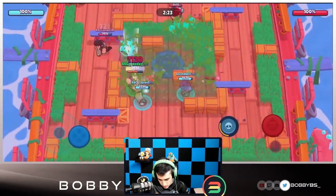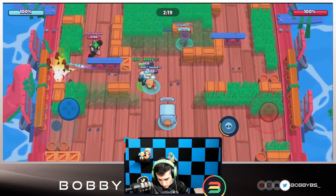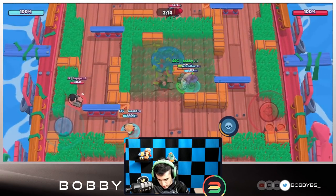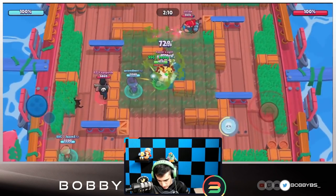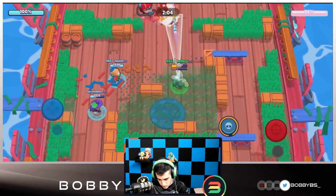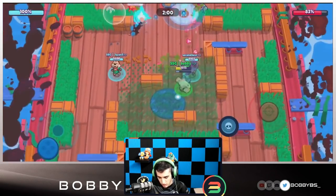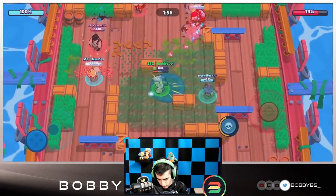Bull is going to go through the lane over here. I should be in the grass. I'm going to leave Jason on the Bull. We have a lot of vision, I'll heal up quickly. We're going to sneak onto this Nita and pick up that kill. Second is going to kill that Bull over there. Now we're just going to start hitting the safe — we do about five percent every hit, and the mines do about four percent each, so we're chipping away fairly decently.